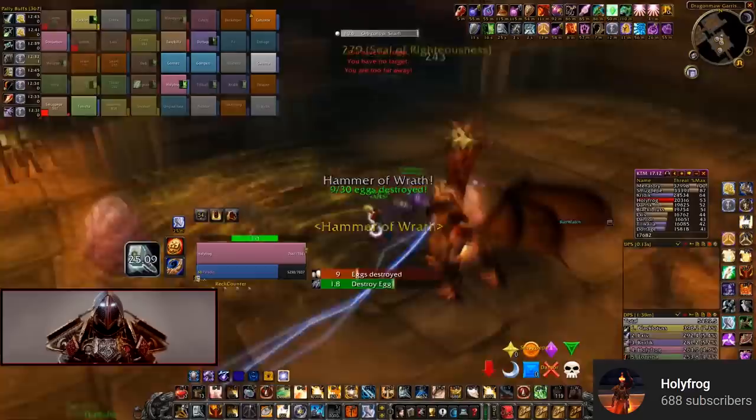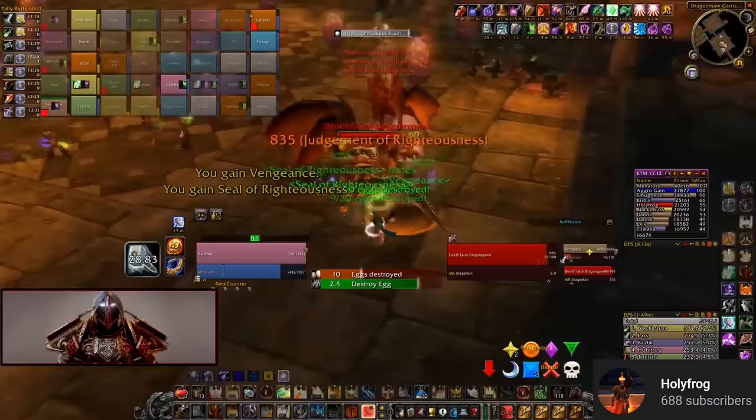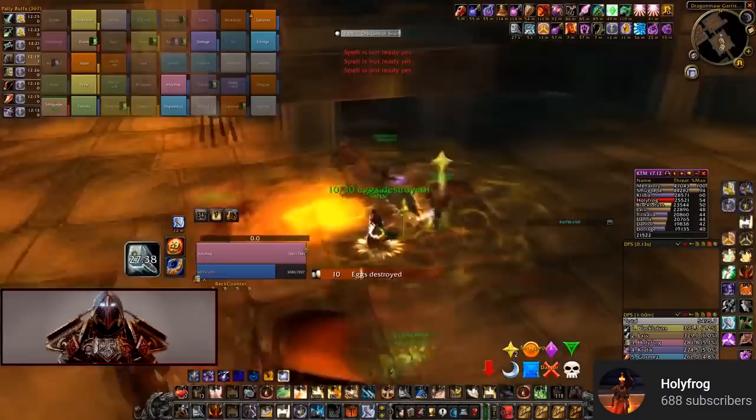Razorgore is immune to taunts, but he does have full aggro on the person using the orb. According to what Glamdring tells us, we want to save the last egg for a tank to destroy. That's Phase 1, and as soon as Razorgore is mind-controlled by a tank and destroys that last egg, Phase 2 starts. Glamdring recommends saving an egg in the back corner of the room to give a little more time for Razorgore to run over and for us to get in position for Phase 2.